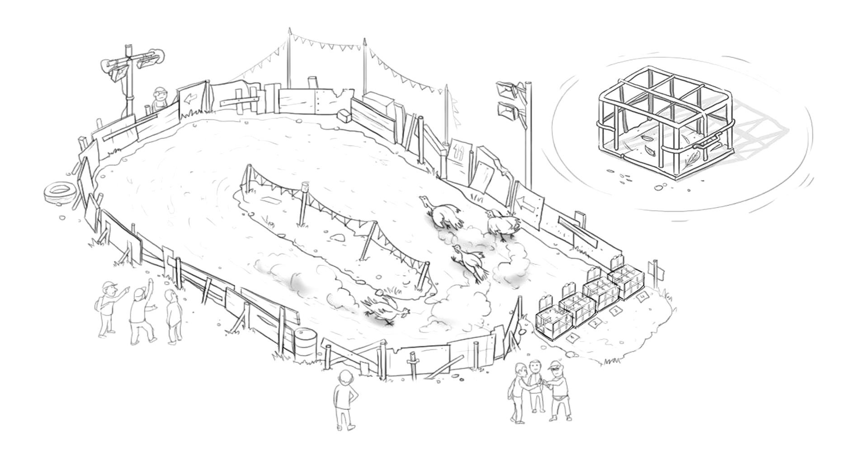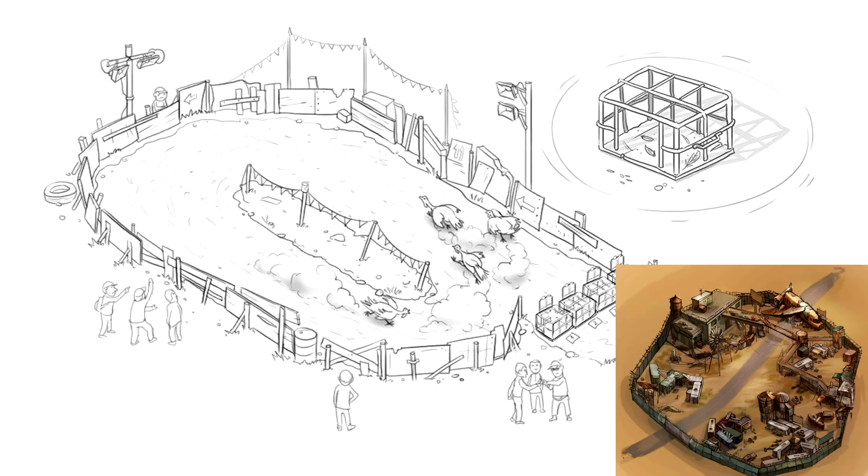What you guys are seeing right here and right now is part of their under-development section that they do every single Thursday, so make sure you guys are staying tuned every Thursday for a look into this. What you're seeing appears to be part of the Hub, which was shown last week during development — the central settlement location being worked on. It's quite the work in progress because this is the second week in a row that Kefir has posted about it, and there's going to be quite some dopeness behind it.